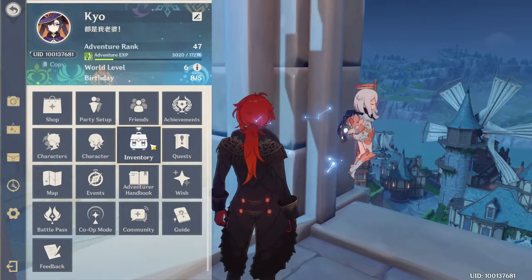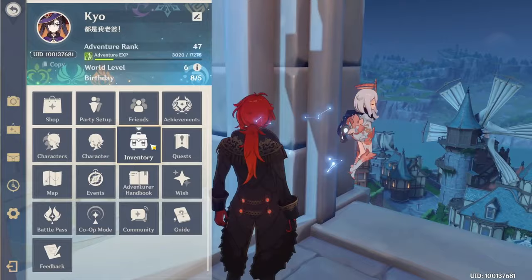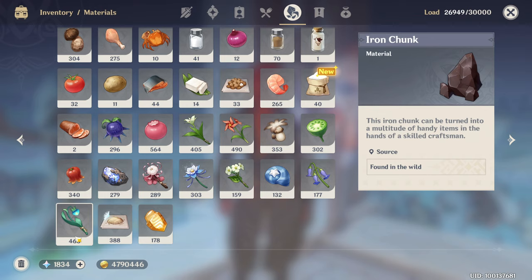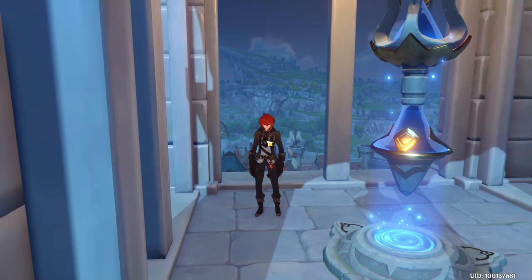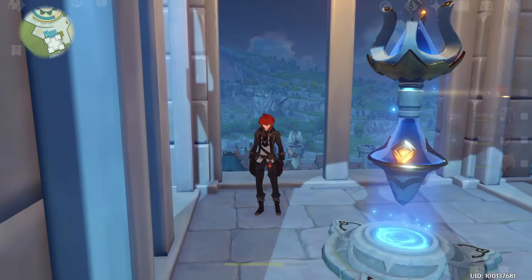At the beginning it was 414, and now it's 466 — that means we got 52 of them in five minutes. So this is the route to get them. Beside being an ascension material for Diluc, Fischl, and Amber, you can also use them as a cooking material — some food recipes require that.